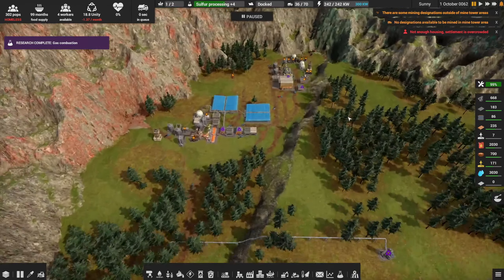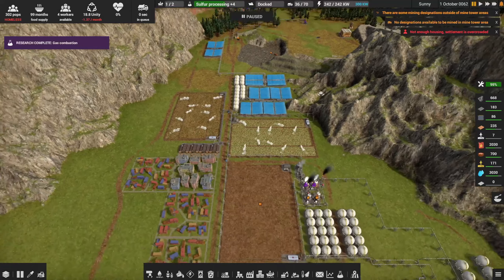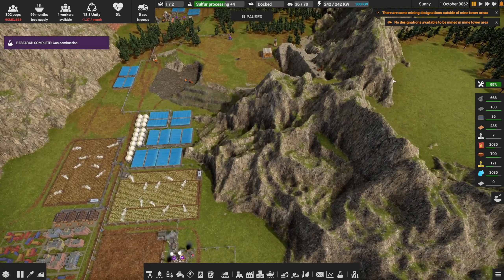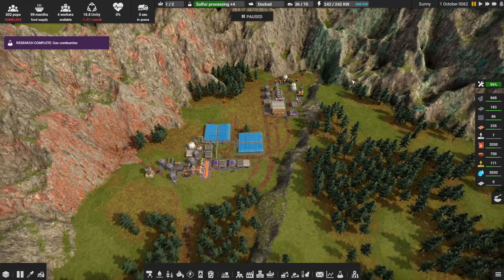I did quite a bit of work in between episodes - not actually a whole lot of building, but a lot of babysitting. Let me check in and see where everything's at. I've got the game paused. You can see in the top right I've got some error messages: not enough housing - don't care, we just have two extra people. No designations available to be mined in the mine tower area - we'll get to that in a second.